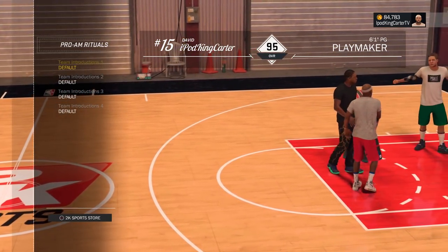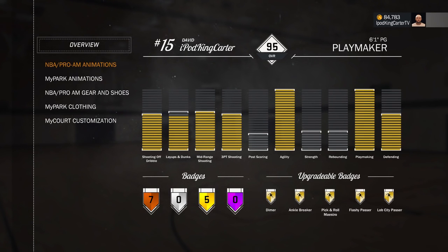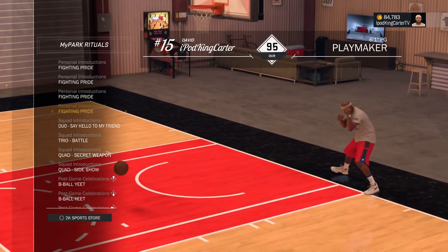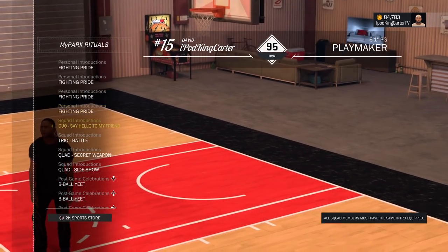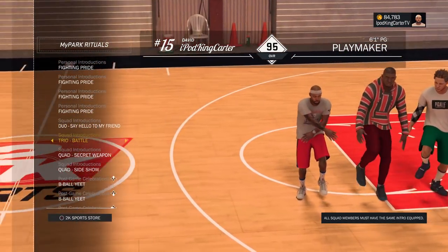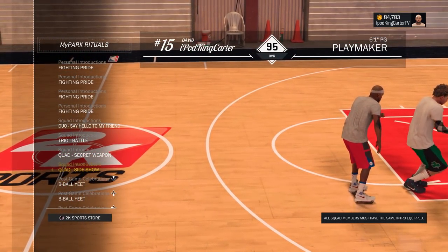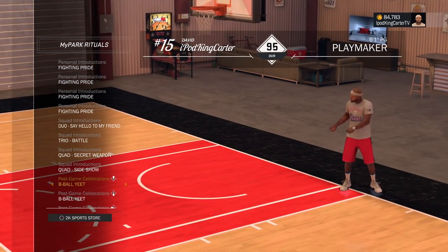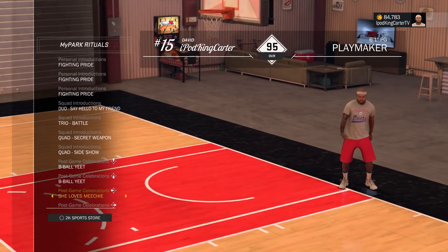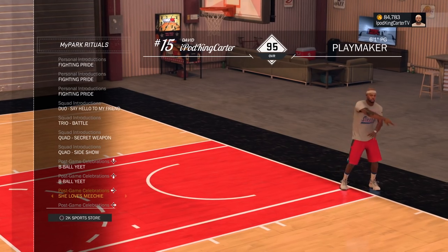I have some program rituals, default team defense stuff, default celebrations. For my park rituals I always have fighting pride on - I'm just nice with the hands like that. I got the duo, the trio battle, the quiet secret weapon, the quiet sideshow. I'm an All-Star one at the park chasing All-Star two. I got my basketball a yeet, and I also got the She Loves Me G - everybody knows about the She Loves Me G when I serve it up on a platter.